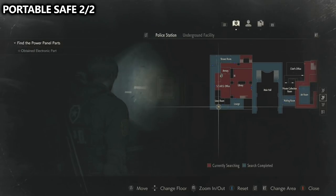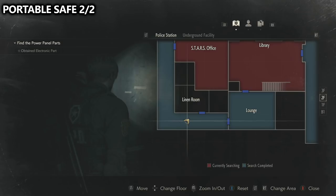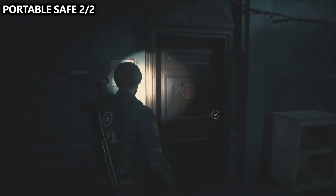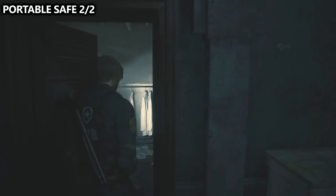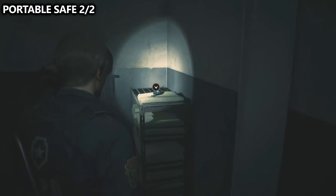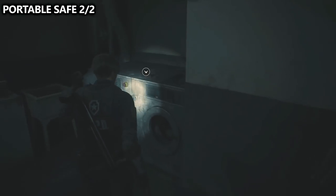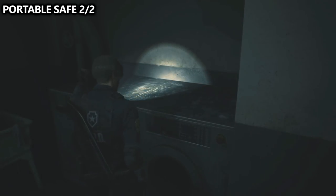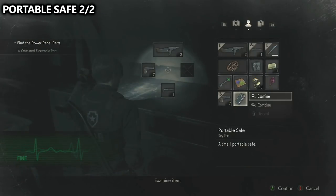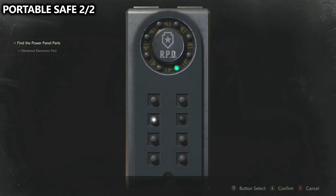The second portable safe can be found inside of the linen room. We require the diamond key from the morgue to gain access. Once inside, look to the left-hand side and find the portable safe. Your solution may be the same as mine but it may also be different. Upon opening this portable safe, you will find another spare key.